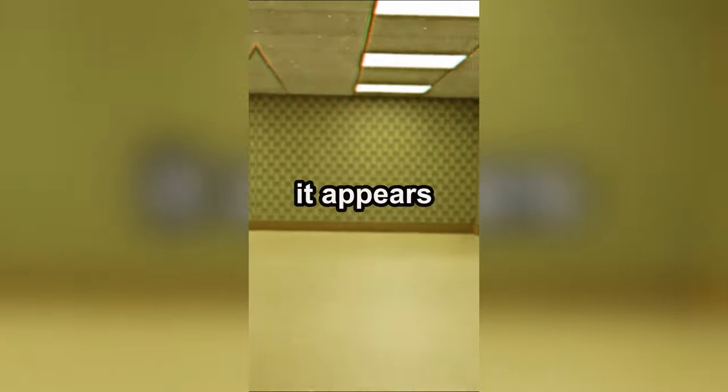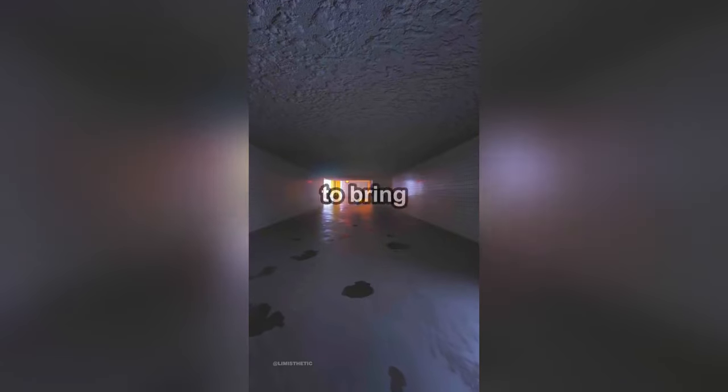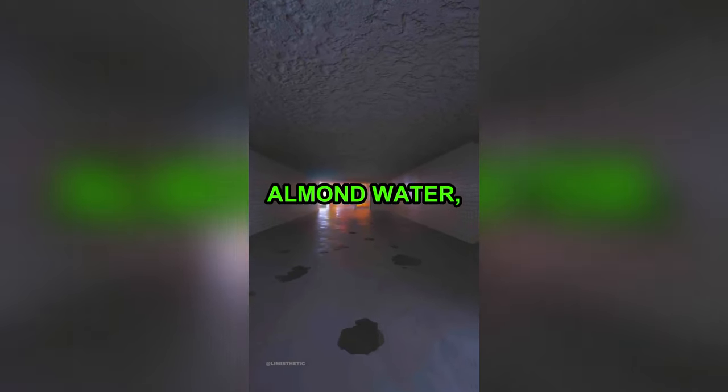Once you're at the end, you will be sent to a random back rooms level. One of the most dangerous back rooms levels is level 0.01. It appears to resemble level 0, except with scars of wear and decay. The level has a bunch of corridors that appear to be infinite. After 500 to 1,000 miles of wandering the corridors, your sanity will start going down drastically. It is recommended to bring copious amounts of almond water, or else you will turn into a wretch.